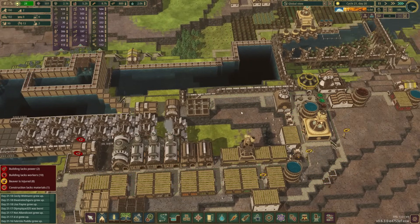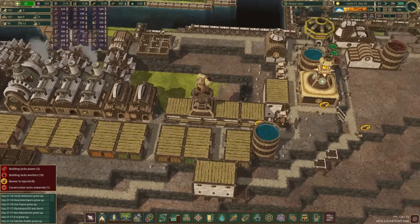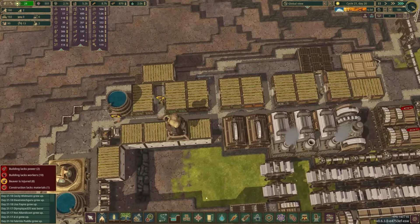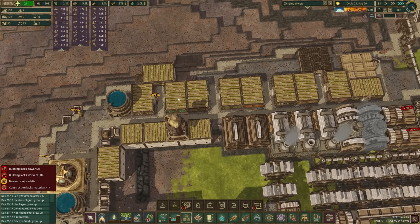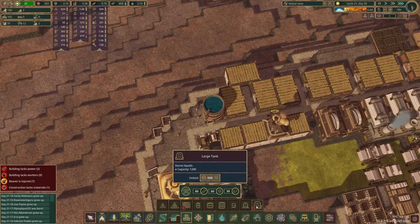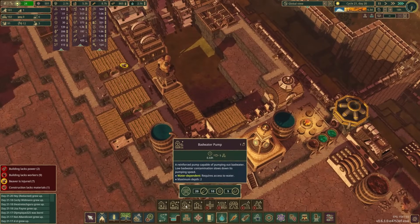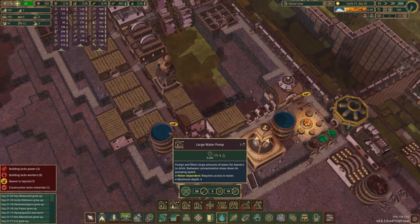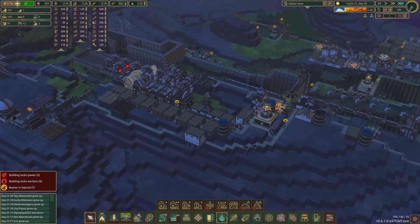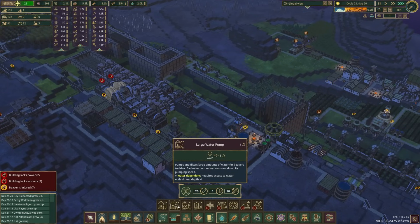That doesn't solve our problem up here — now we have 12 open jobs, and once this other wood workshop is done, it could be 13 or 14. That means we need more housing. We've got this mess right here because we didn't want to build the giant warehouses — we didn't think we'd need to. Well now we can redesign how this area looks. We probably should start doing large tanks if we can get the science for that, and then the large water pumps — I tried to build those very early on in the series, forgetting we couldn't use them yet, but now we can because we have the treated planks.